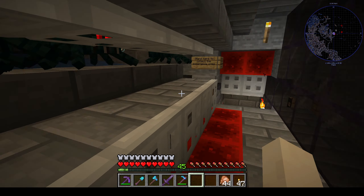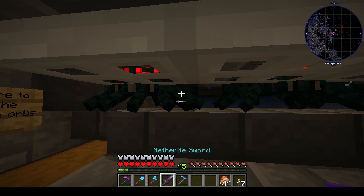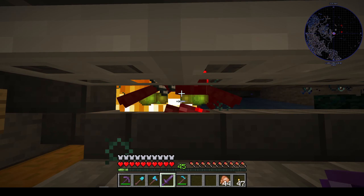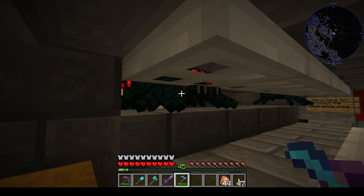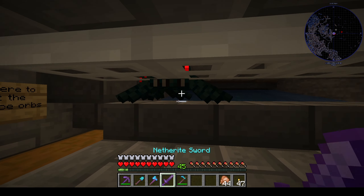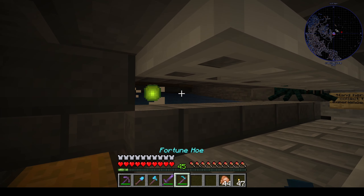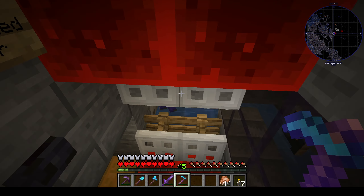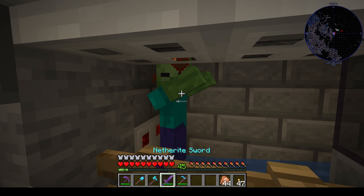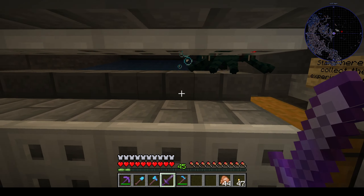So here we have our spiders. We can swipe at them, drag the experience to the corner, and repair our equipment. Then we can get all the items. And here I have my zombie spawner as well — zombies can't hit me, and the items go into this chest.